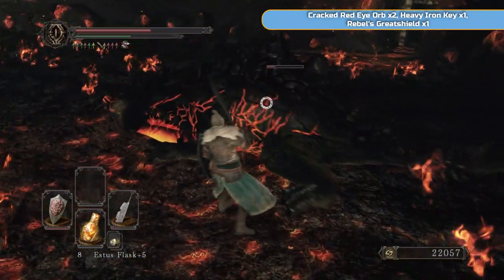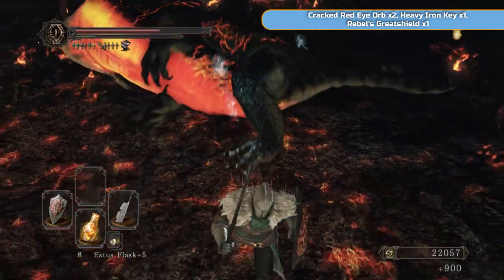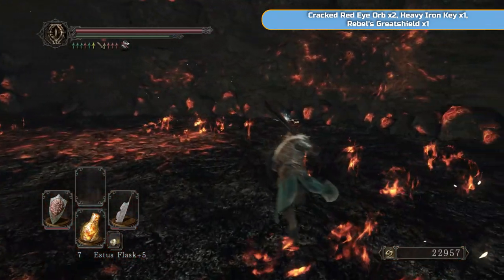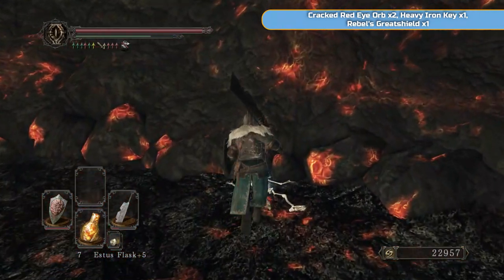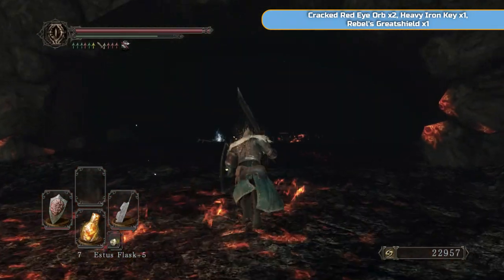If there's just one, you can just go for it and try to get the damage in. From the door, if you go to the far right where the second one was, you're going to find the Heavy Iron Key, and that is the key to one of the DLCs. So it is DLC time next — we're almost done with the main game.